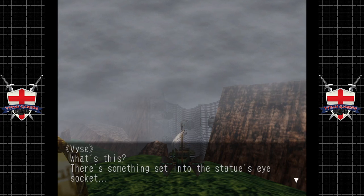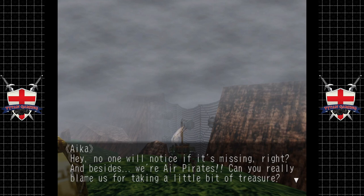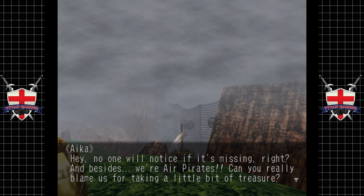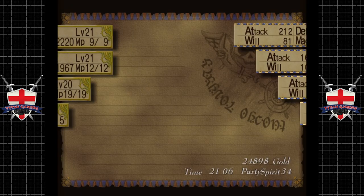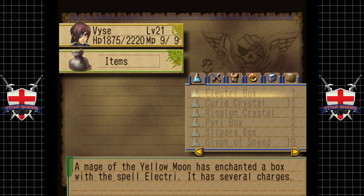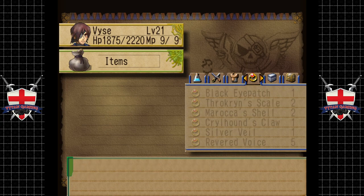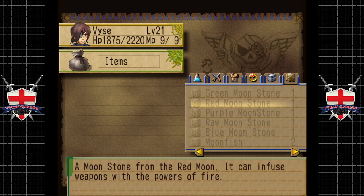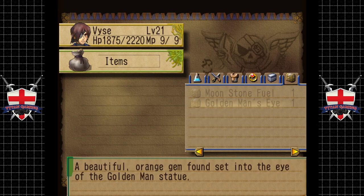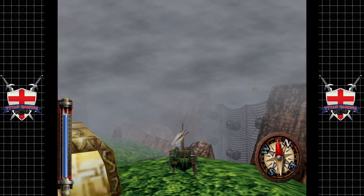What's this? Something set into the statue's eye socket - you've found the Golden Man's Eye! Nobody will notice if it's missing, right? And besides, we're air pirates. Can you really blame us for taking a little bit of treasure? Let's have a little look at that. Key items - Golden Man's Eye: a beautiful orange gem found set into the eye of the golden man's statue.